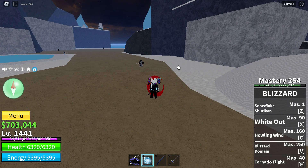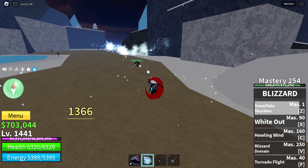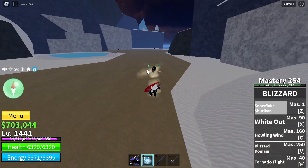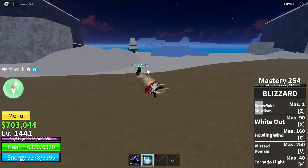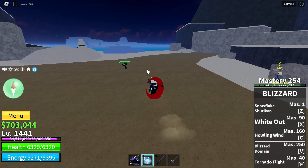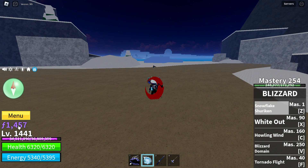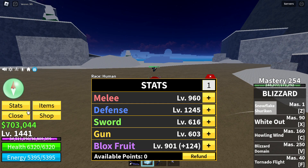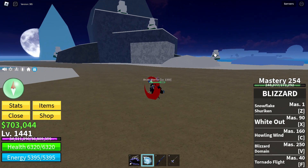The snowflake shuriken, which is one mastery, which looks like this. It forms like some ninja stars made by the ice or blizzard fruit, and it has a damage of 1,492.